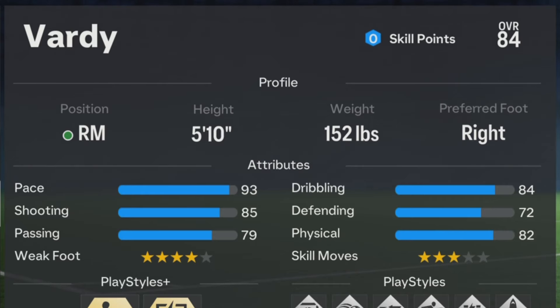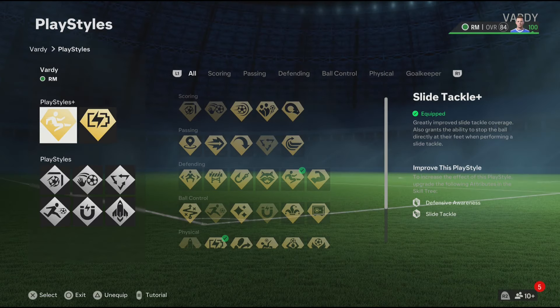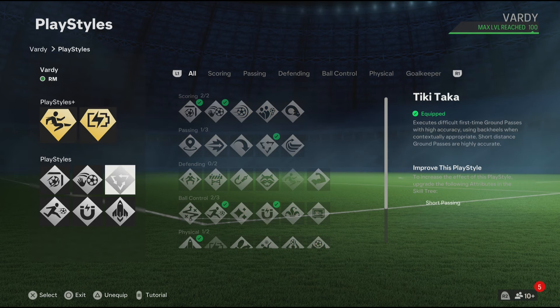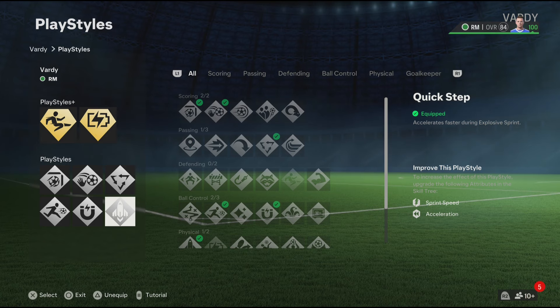Now for the play styles — the ones I feel like Vardy should definitely have are: Slide Tackle Plus, Relentless Plus, Finesse Shot, Chip Shot, Technical Attacker, Rapid, First Touch, and Quick Step. Now the play styles are done, let's go to the blueprints.